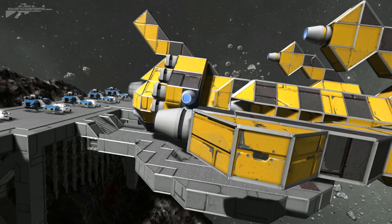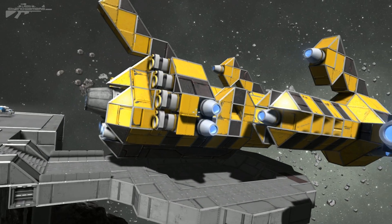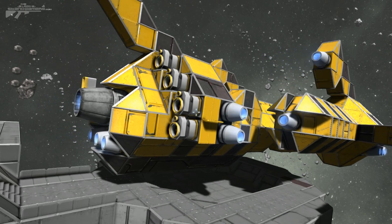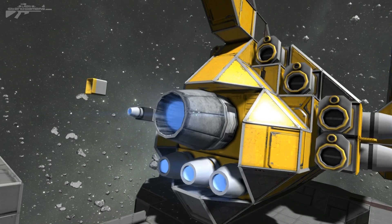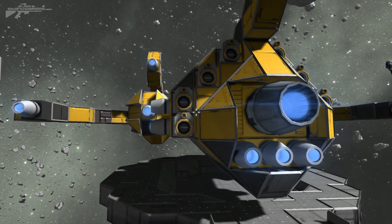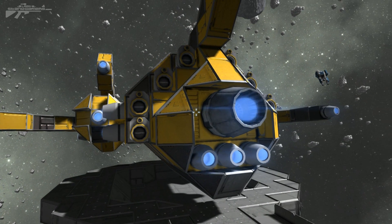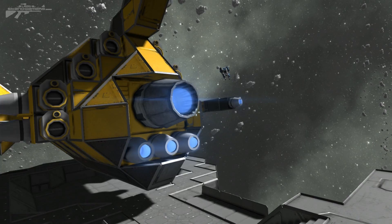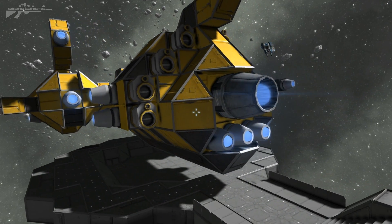In Space Engineers we don't have heat-seeking missiles, so we need to do it a little bit differently. Imagine you're in a large ship traveling through space and some space pirates come out of nowhere and try to attack you with rockets and missiles from behind. You need some sort of countermeasure system because your ship's not fast enough to outrun them — you just need to buy yourself some time to reach friendlies or get around the next asteroid to safety.